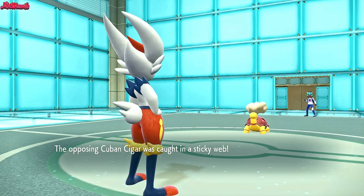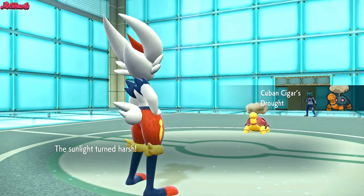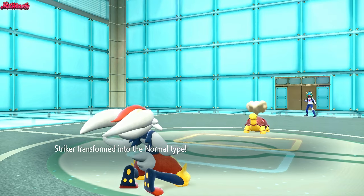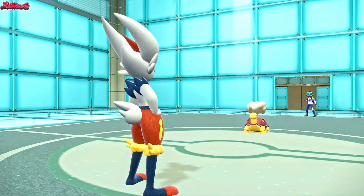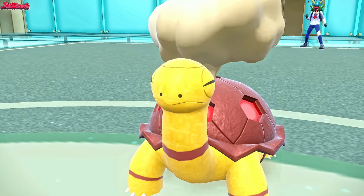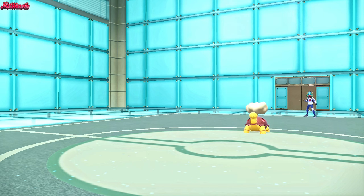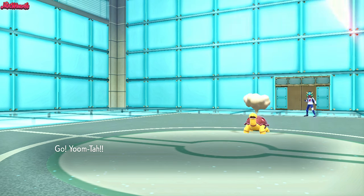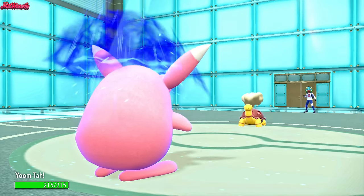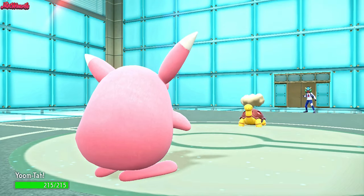They probably want to go for a Rapid Spin to get rid of those Sticky Webs, but little do they know, I'm actually going to exchange them. So they get the Drought Torkoal, which is going to benefit the Victory Bell, the Hisuian Arcanine, and the Roaring Moon. We change to a Normal type and go for a Court Change, get the Sticky Webs on our side. If we assume they're going to go for a Stealth Rocks, we should go into Wigglytuff and fire off a big Hyper Voice at Competitive range. Wigglytuff comes in and we get a Competitive boost from the Sticky Webs.